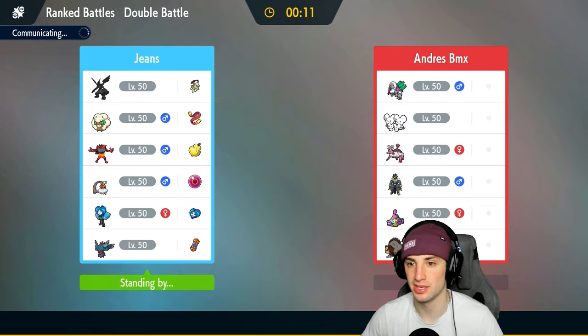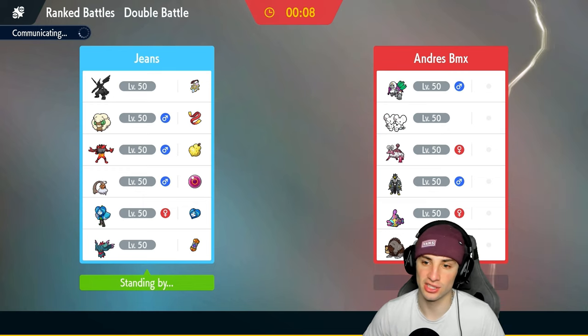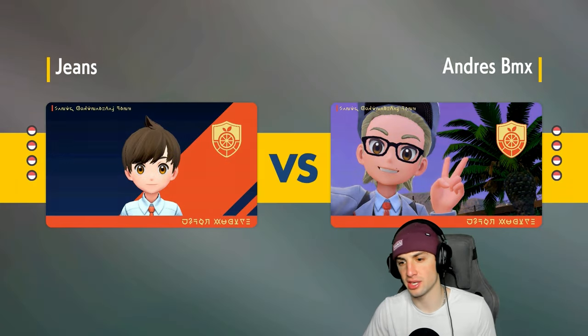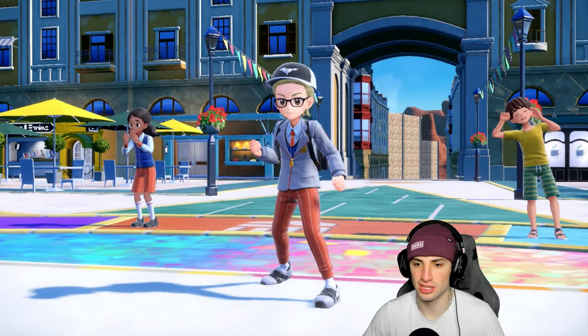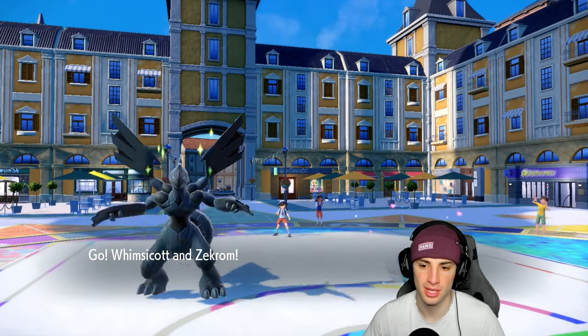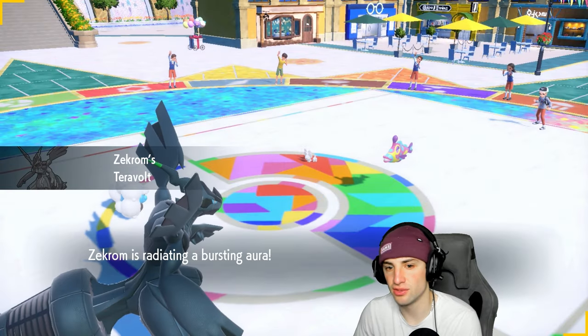A few comments ask why people on the ranked ladder aren't bringing restricted Pokémon — I'm thinking the same thing. You gain such a massive advantage; the restricted Pokémon are ten times stronger than others, you have to have one. Bruxish leads alongside Moushold. The question is whether Bruxish just pops Trick Room or if Moushold is running Pop Bomb — I don't feel like dealing with Pop Bomb.